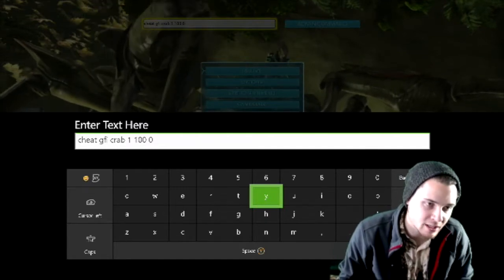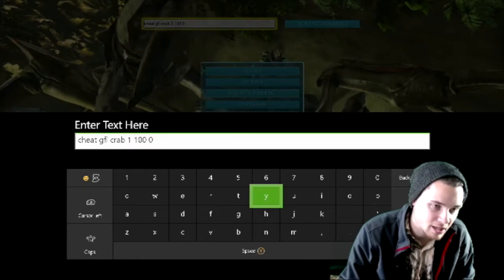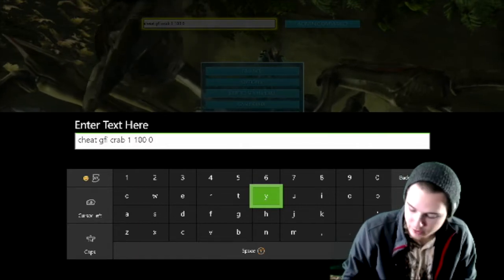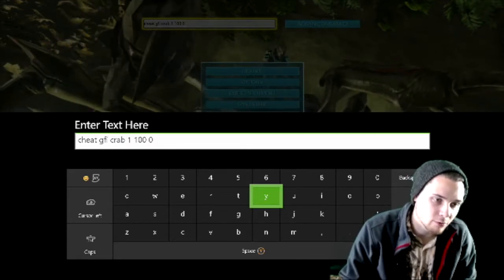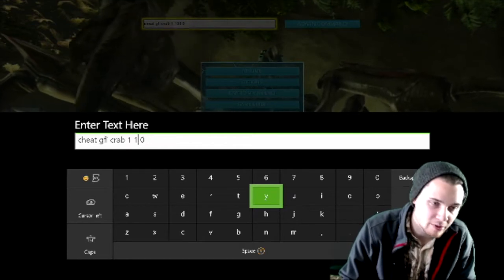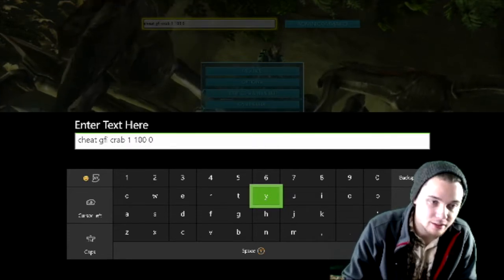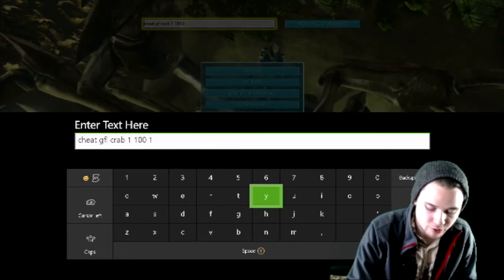If you want to tweak the numbers at the end, here's what they mean. The first one is how many you want — so if you want 100, put 100; I just want one, so one it is. The next number is quality: if we put 100, we're going to spawn in an ascendant saddle. If you just want a primitive saddle, just put one. The zero at the end is whether you want the item or the blueprint — put zero for the item, put one for the blueprint.